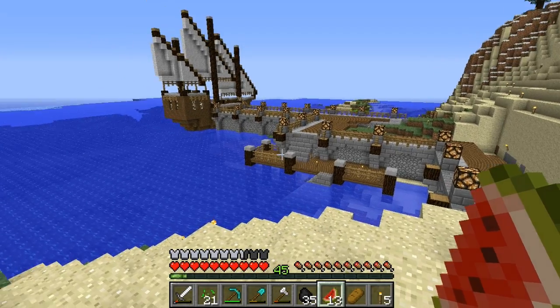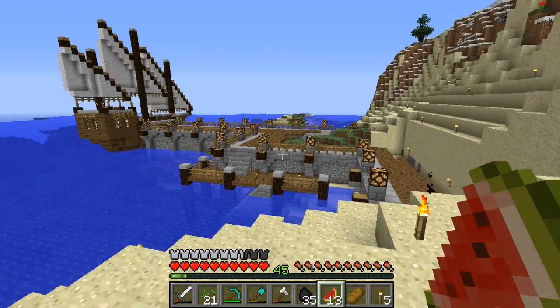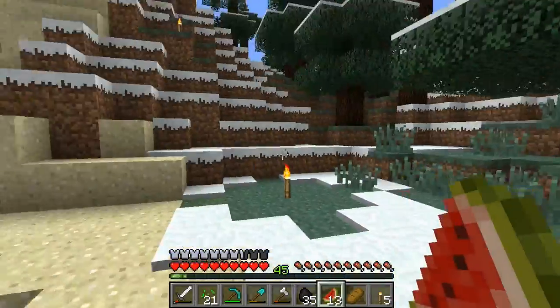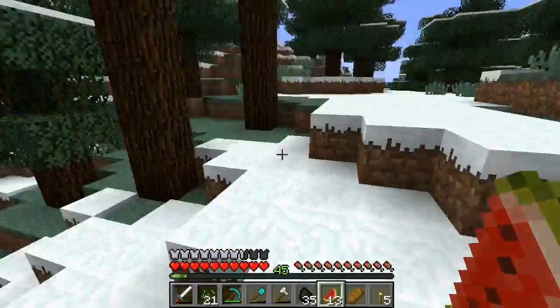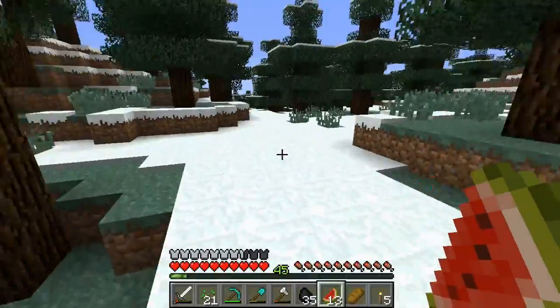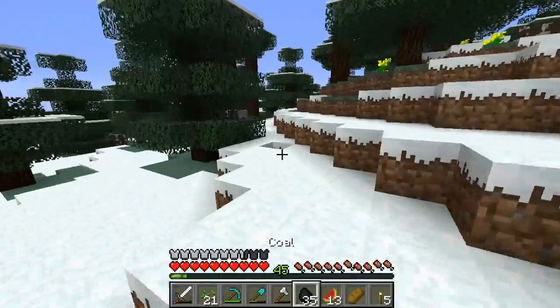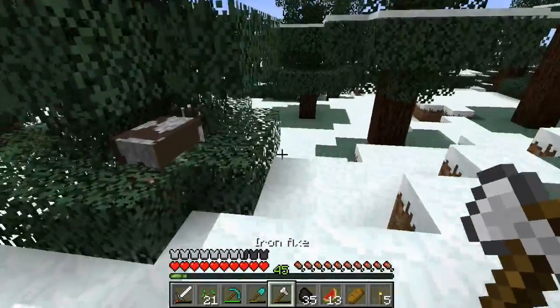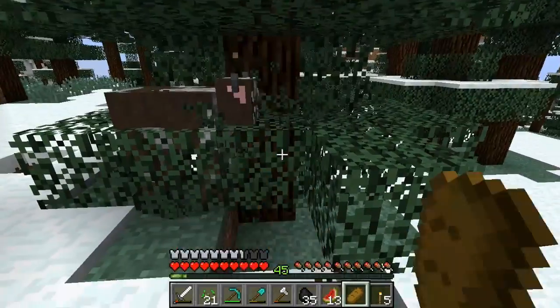So where am I going to build a cow pasture? This is the dock with the ship that I completed in episode one. The cow pasture is going to be a little ways over here — I think I'll probably connect it to the dock. What's eventually going to be a nice little coastal village, connected via rail at some point in the future. Wow. Good start — the cows are stuck in the tree.